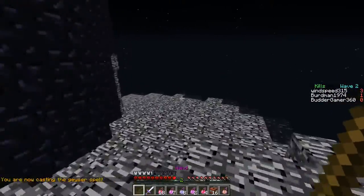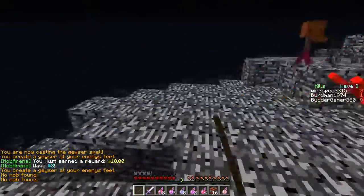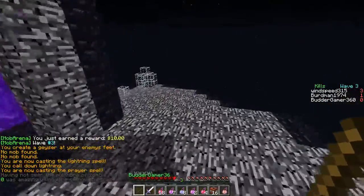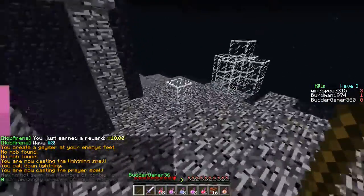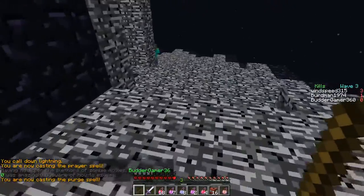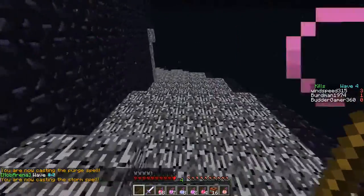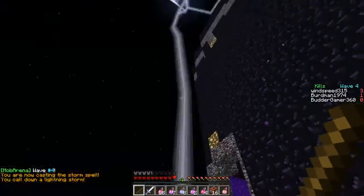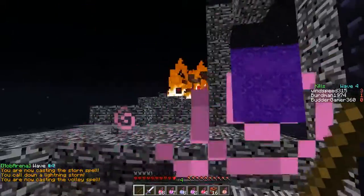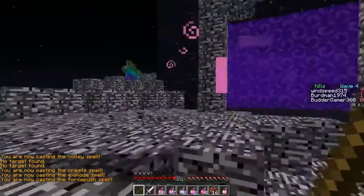The Geyser spell throws mobs in the air. Lightning spell — lightning hits mobs and stuff. Prayer spell heals you. Brennon died. Purge spell — you actually have to buy it with seven thousand dollars of in-game money. Storm spell does a bunch of lightning. Folly spell — arrows. Cripple spell. So yeah, that's all the spells.